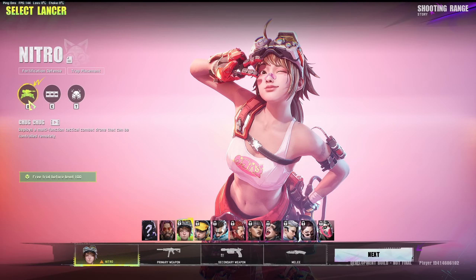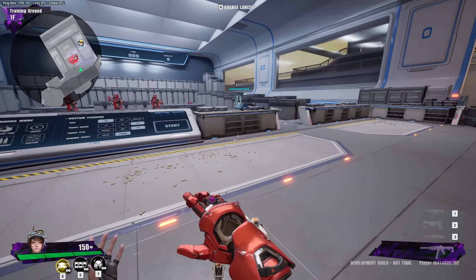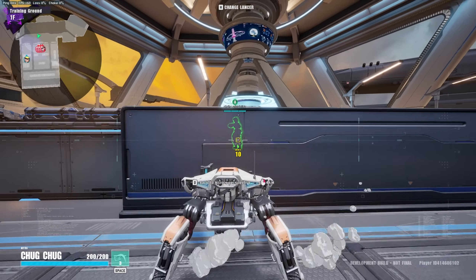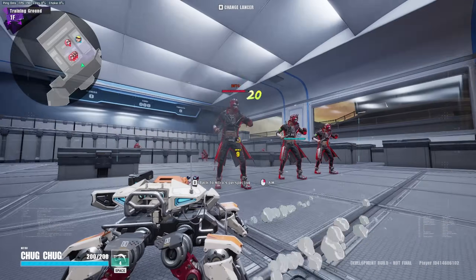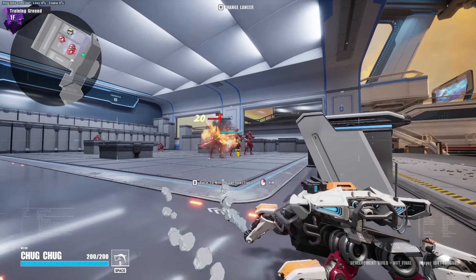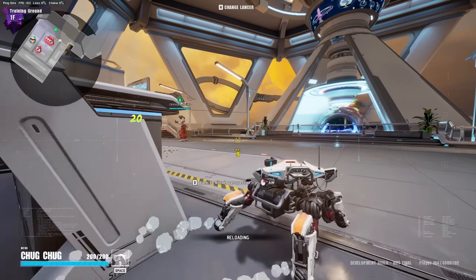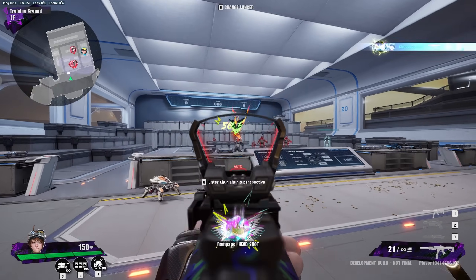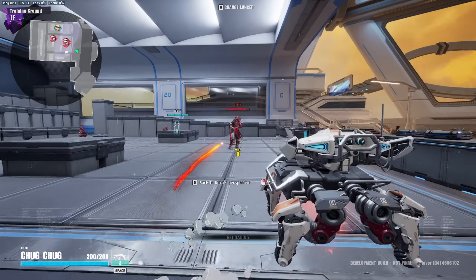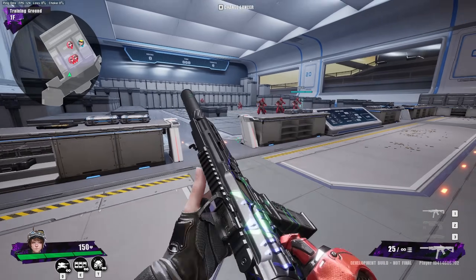The next character is Nitro. Nitro's ability is the Chug Chug — a little robot you can throw on the ground and control. You can just throw down this robot and click on people to do 20 damage. You have unlimited ammo. You can go back to first person mode, shoot people, and then use the robot again to jump around and deal 20 damage — useful for getting people to low HP.